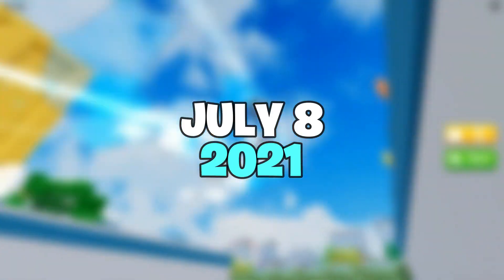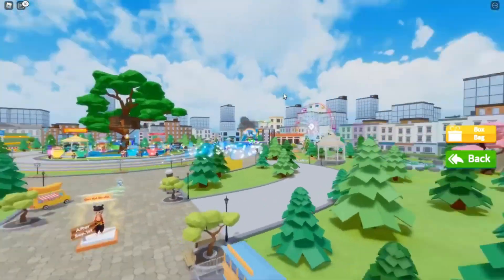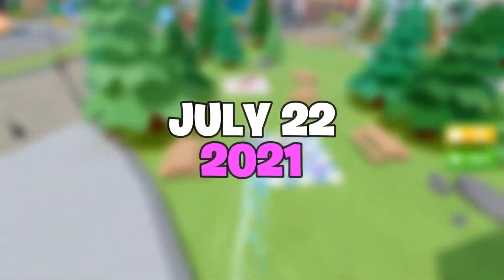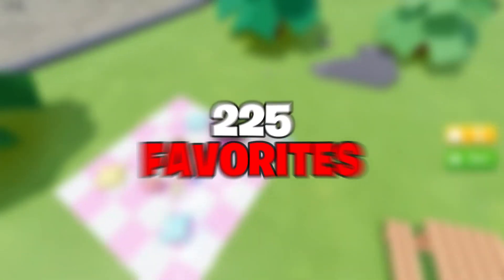Kid Nessa Hair is considered a hair accessory. This one was published on July 8th, 2021 in the Avatar Shop by Roblox. It's included in the Kid Nessa bundle. As of July 22nd, 2021, it has earned 225 favorites.